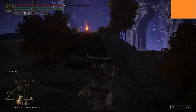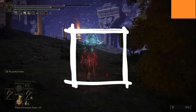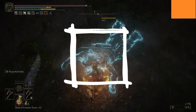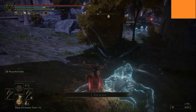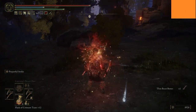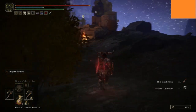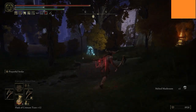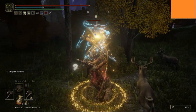Let's do this. I need to heal, so let's use prayerful strike — 1600 damage! And that heals you! That kind of makes her really tanky — she can heal herself. It's so OP.